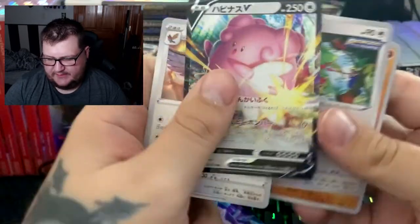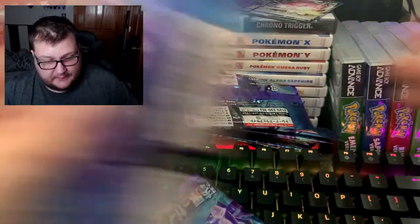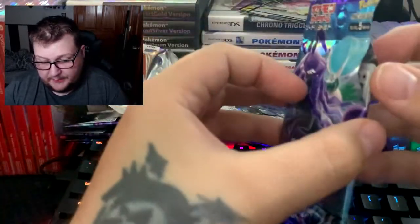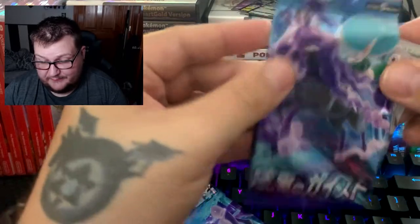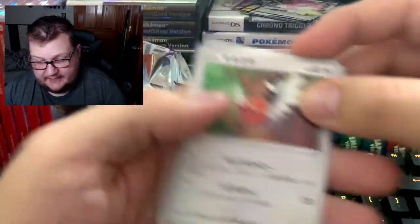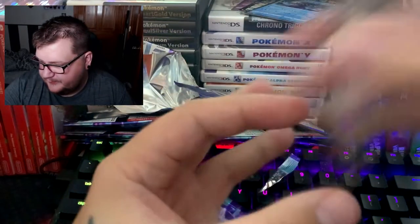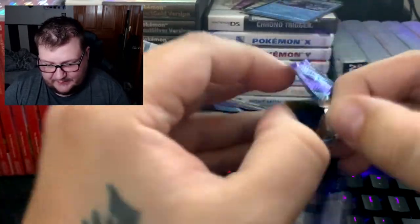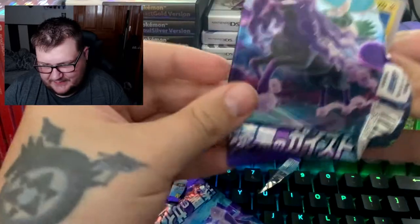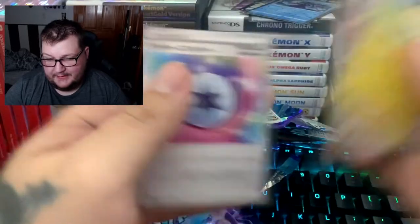Blissey V! There is an alternate art of Blissey in this set, as well as an alternate art Celebi that came with a promo - it's beautiful, I'd like to get my hands on it. I was hoping it would be in this set but it's unfortunately not. What is that - Tapu something? One of the Tapus. You probably have to get after me - like, learn these Pokémon names if you want to open Pokémon cards. I'm a first and second gen guy, I'm a boomer, I'm sorry.